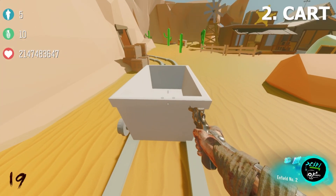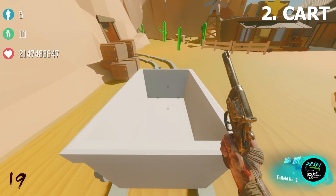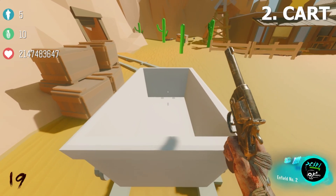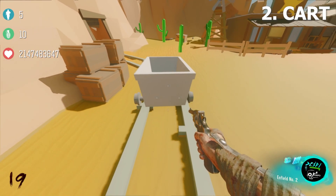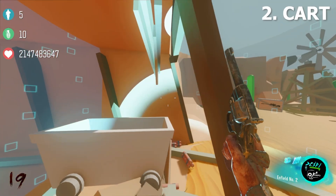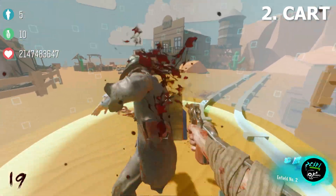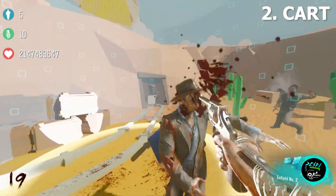Next we are going to focus on the cart. This cart right here on the map is actually pushable — simply push it by running up to it and sprinting. Once the cart is all the way to the end, you will be pushed into a lockdown where you'll basically go across the map and you'll be greeted with a boss zombie as you see on the screen right now.